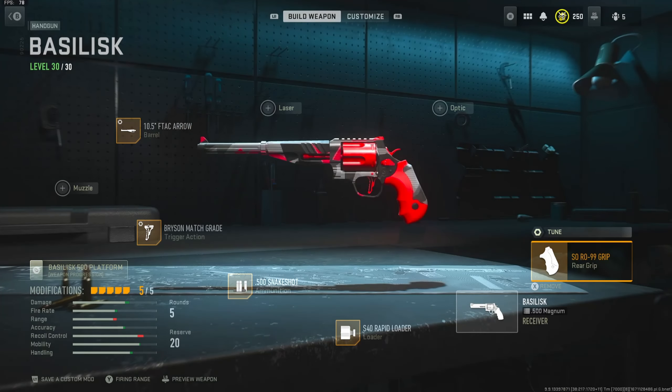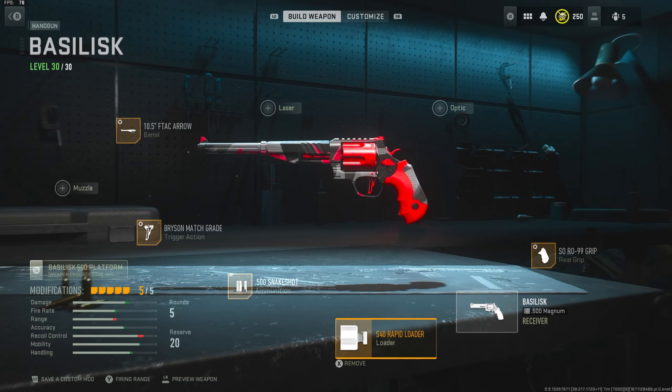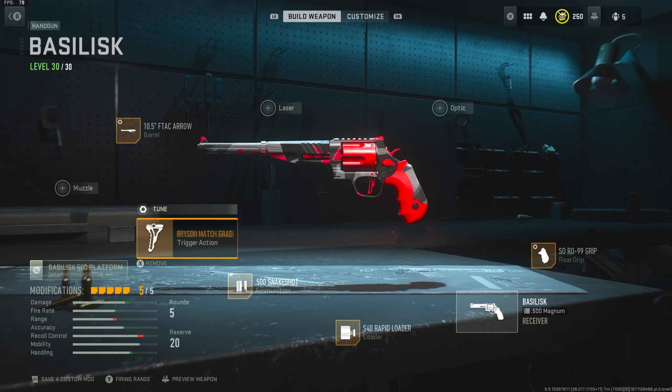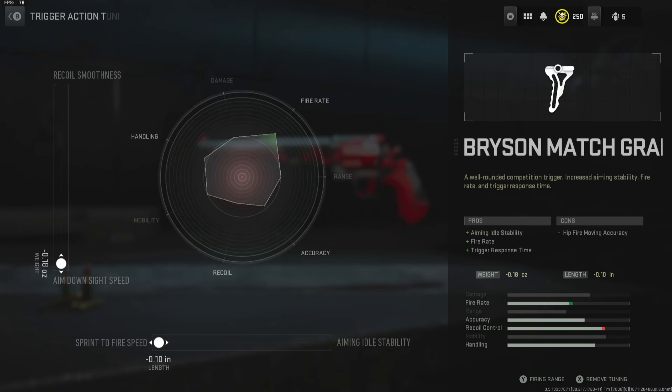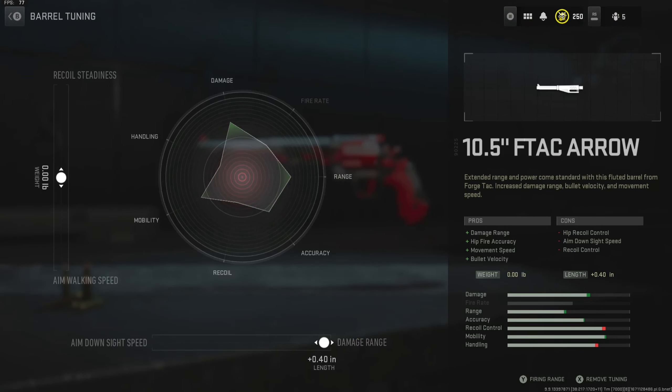For the class we were using: the R99 grip with our tune set to sprint-to-fire and ADS speed. For our loader, we were using the S40 loader with the 500 snake shot ammunition and the Bryson match grade trigger action, with our tune set to sprint-to-fire and ADS speed. For our last attachment, we were using the 10.5 F tack barrel with our tune set to damage range and aim walking speed.